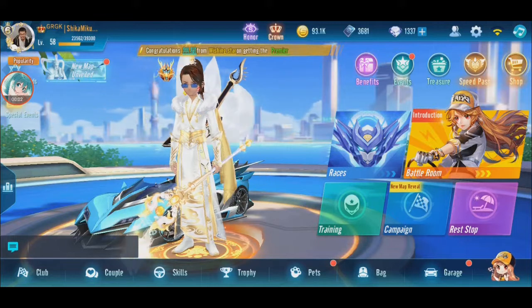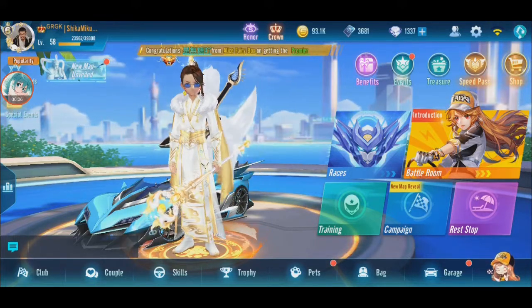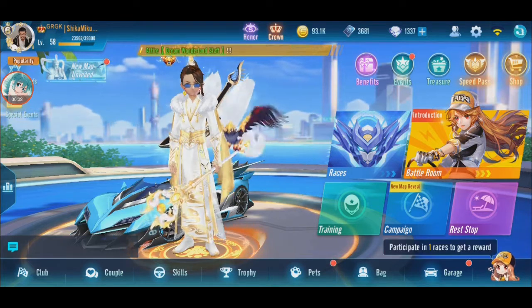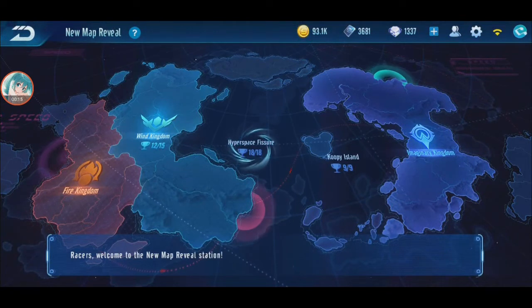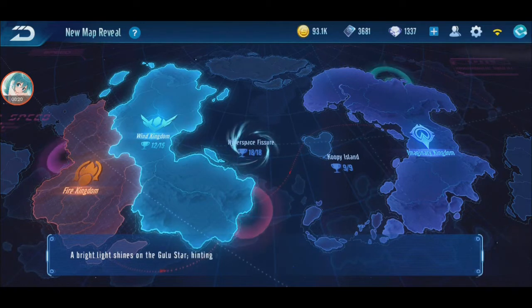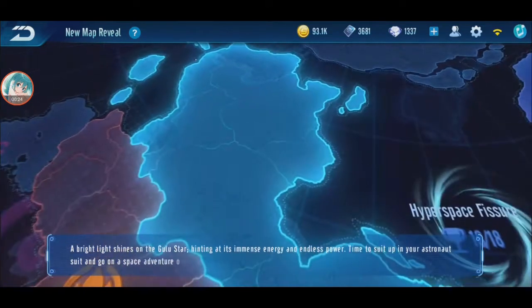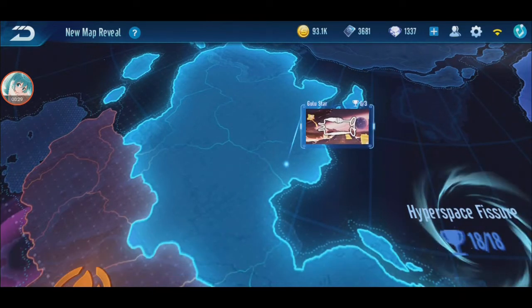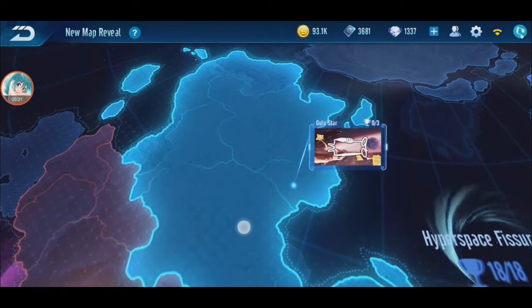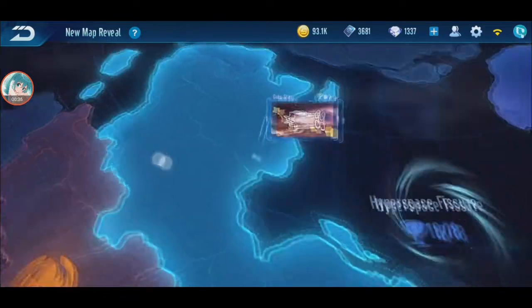Okay guys, I'm back. I'm going to do the new map reveal on Gulu Star map racers. Welcome to the new map reveal station. A bright light shines on the Gulu Star, hinting at this immense energy and power. Suit up in your astronaut suit and go on a space adventure on the Gulu Star.